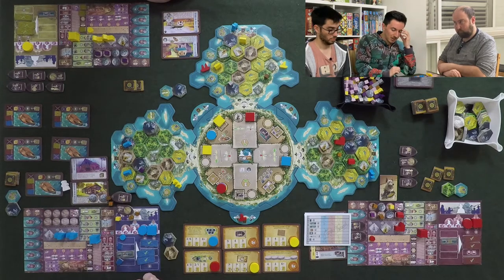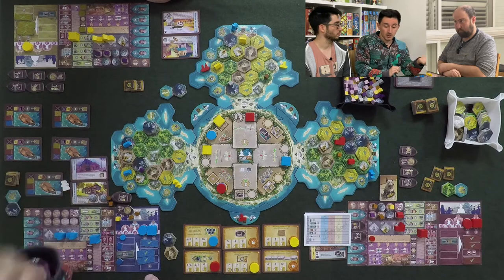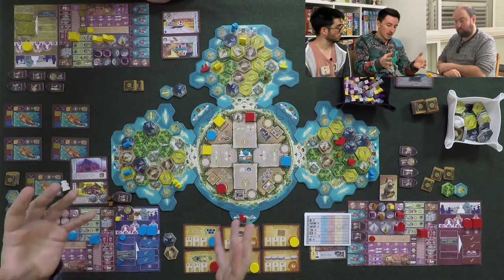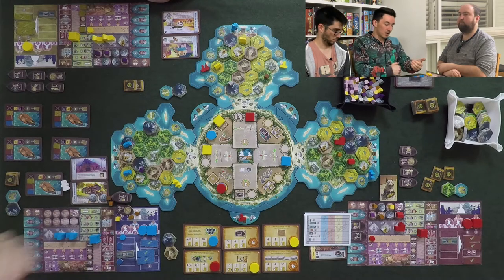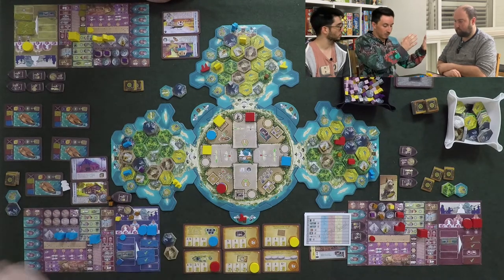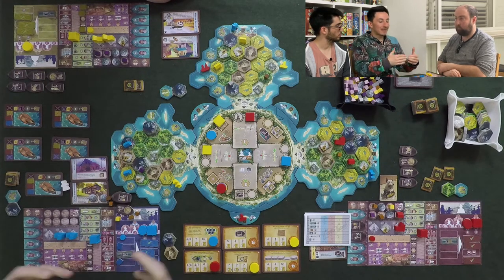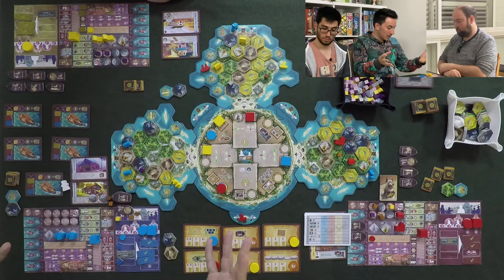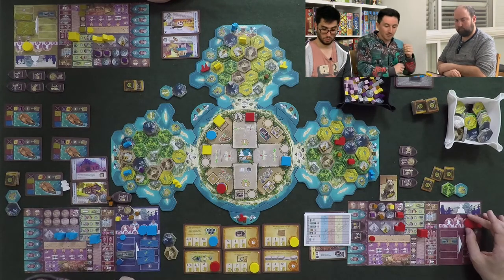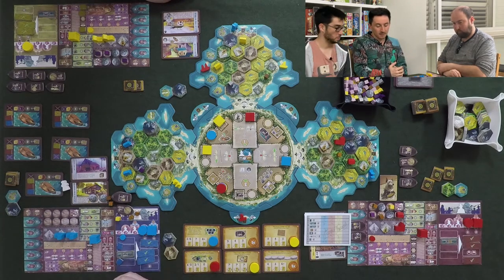The game really reminded me of Gaia Project. In Gaia Project you have seven actions that are big, but your actions are restrained — you have to give up resources or give up a turn, and that gives the game structure. Whereas here you're just like, 'Oh, I forgot the crate, I forgot this, I forgot that.' It just doesn't flow.